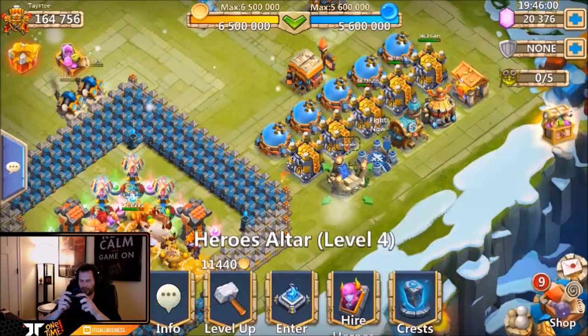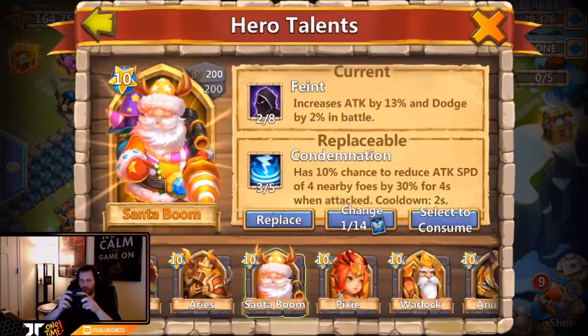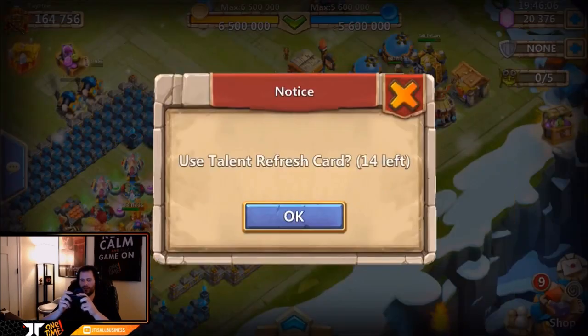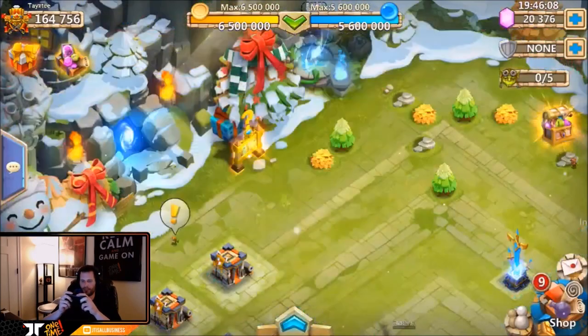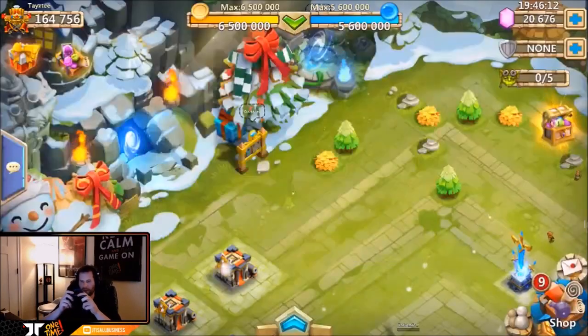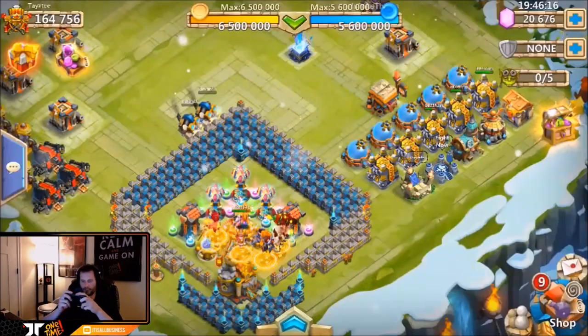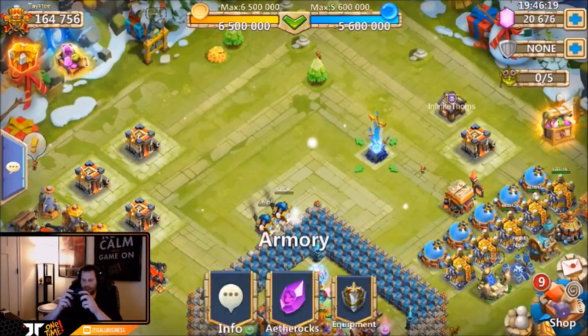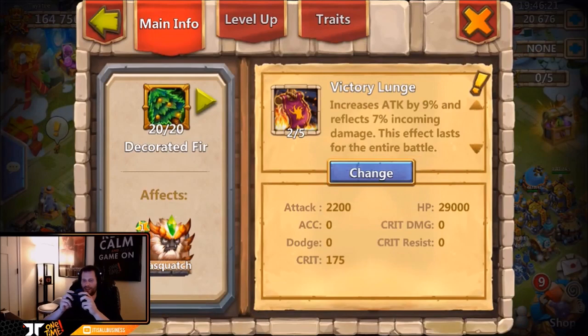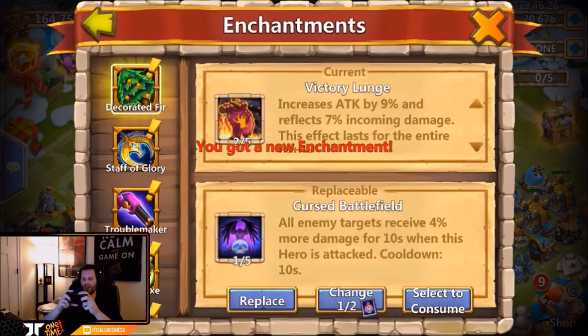Now I remember — I was about to re-roll a talent. I'll go with Santa. Come on baby, we need to see something good — 5 of 8, scorch, garbage. But it is 300 gems so we're okay with it. Let's go ahead and get into the enchantment talents. Come on one time IGG, give me 5 of 8! Five of five — that is straight garbage.